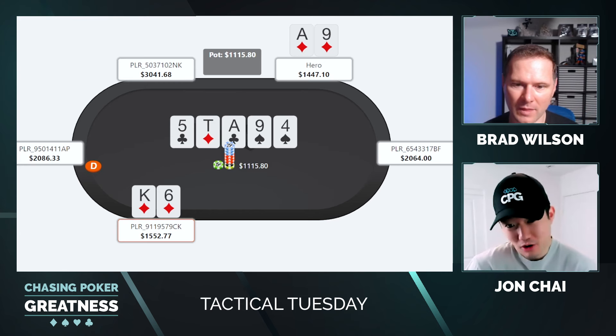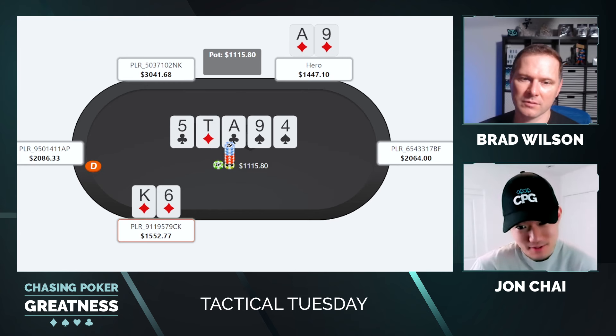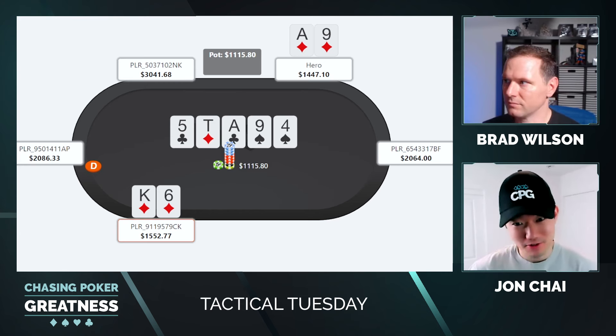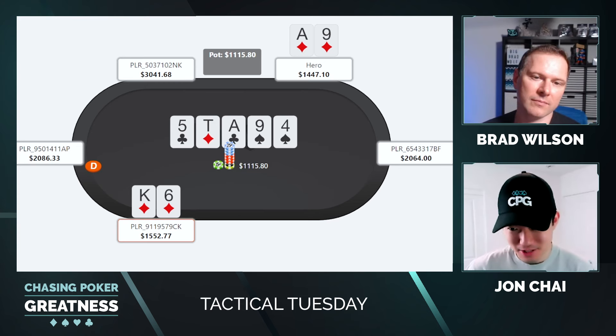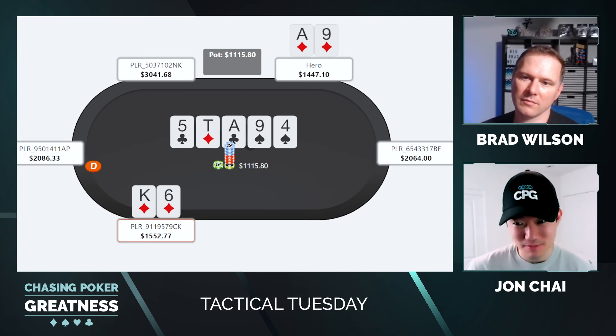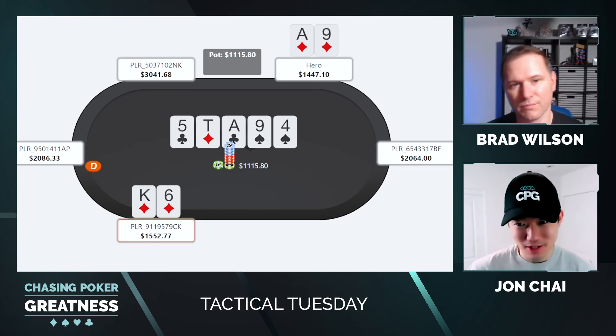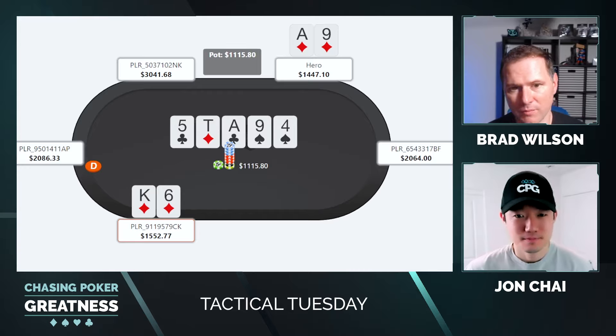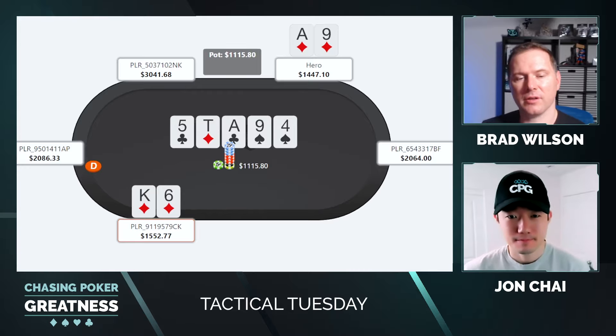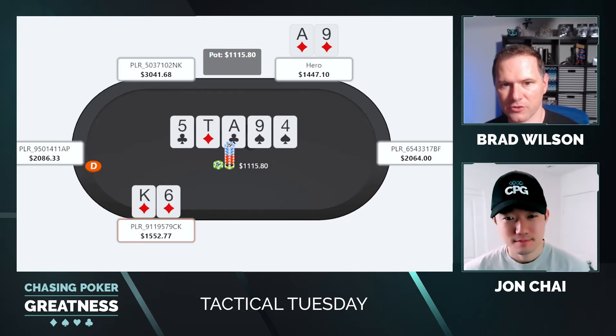They have an absolute complete airball — the king of diamonds, six of diamonds. So we learn almost nothing about which strategy is superior here. Actually, we do learn a little: they did not jam with an airball, and I think that is an important piece of the puzzle — one point in my direction. They have complete airballs barreling the turn. This hand had no connection with the board and they just put in tons of money on the flop and turn — clearly someone trying to take advantage. So jamming combo draws and some other flush draws is going to perform pretty well against this villain strategy.